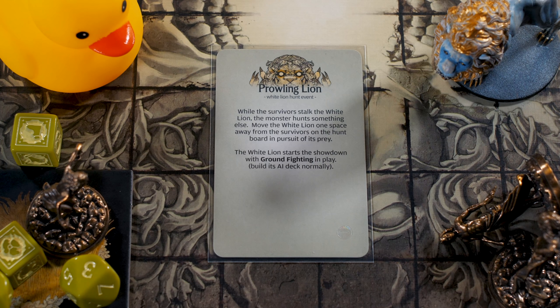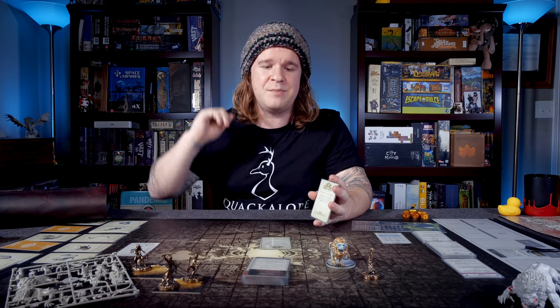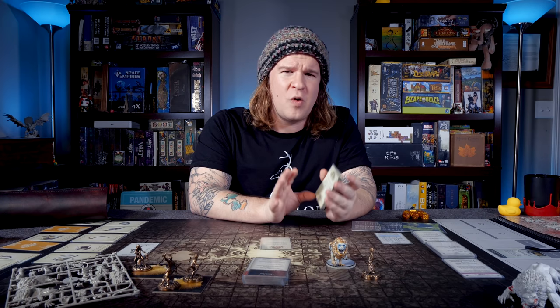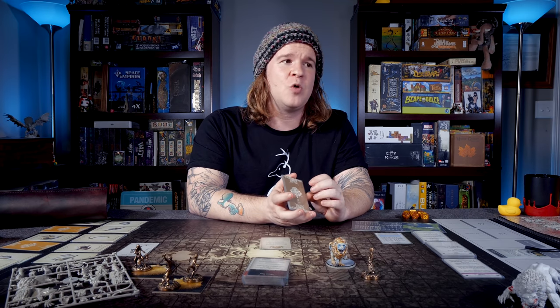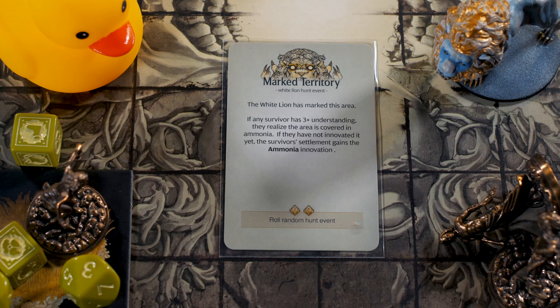Prowling Lion — while the survivors stalk the White Lion, the monster hunts something else. Move the White Lion one space away from the survivors on the hunt board in pursuit of its prey. The White Lion starts the showdown with Groundfighting in play — build its AI deck normally. So in this case, the White Lion is pushing away from you, and if this is a level two, that means it might actually be able to work its way beyond the overwhelming darkness.